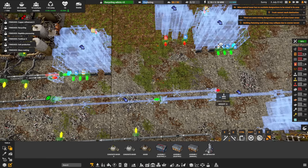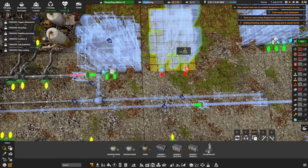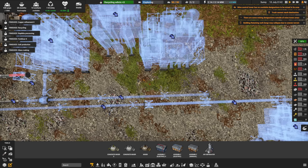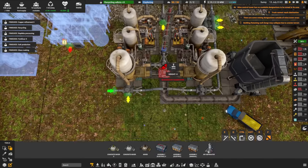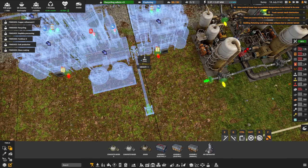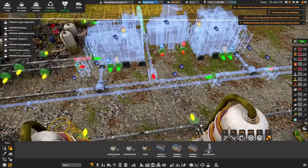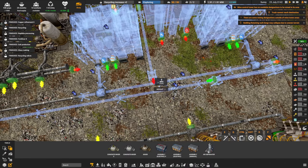We need water into the first chemical plant, then nitrogen is going to come over here — I'll flip it and place it there. I want to make sure the second one has the same recipe, with water on the outside. For ammonia gas, I'm going to have to bring it over the top and around here somewhere — assuming it's just going to come in from here and go around to the input.